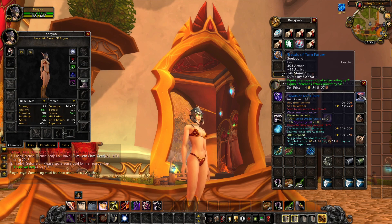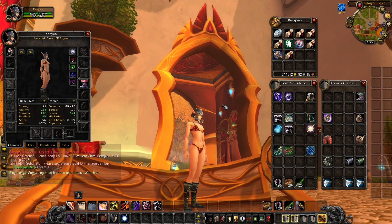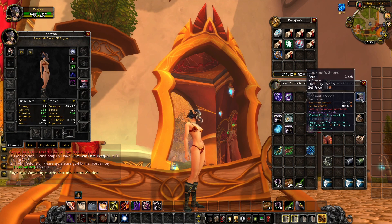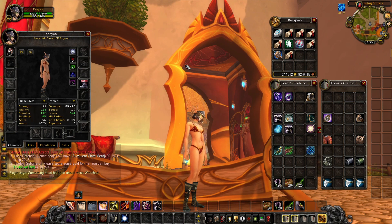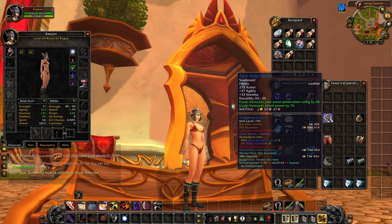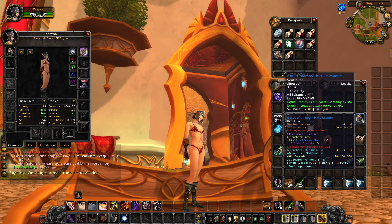Boots — these come from The Nexus. A lot of your gear you're gonna be getting is from The Nexus. The Nexus has so many bomb items, so many. Moving on to Gloves — absolutely ridiculous gloves. Where do these come from? They come from The Nexus once again. Another piece from The Nexus — Shoulders. Where do these come from? Nexus.